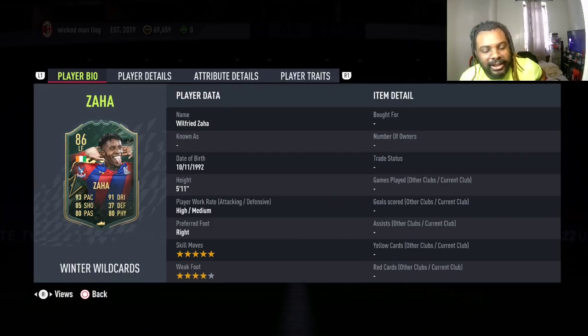Welcome back to another video. Today we've got the Winter Wild Card first SBC — Zaha. They gave him a weak foot upgrade, so this card is looking more appealing.